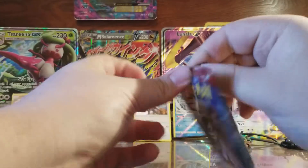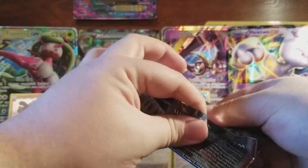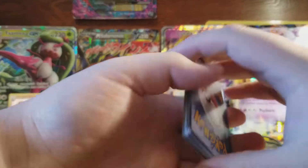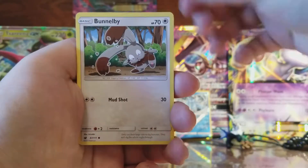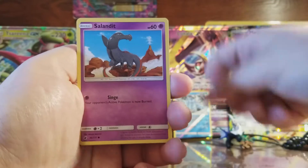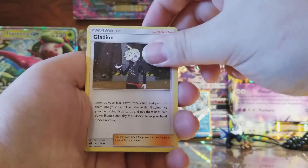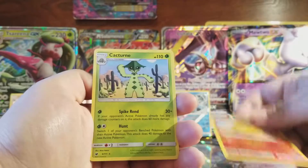Last booster pack here with Silvally on it. It doesn't look like we're going to end with a Holo or an Ultra Rare, but we could get a Rare Reverse Holo. We have Chimecho, Bunnelby, Karrablast, Spoink, Salandit, Grass Energy, Grumpig, Emolga, Gladion, Reverse Holo of a Numel — that's a Common — and the rare is a Cacturne.